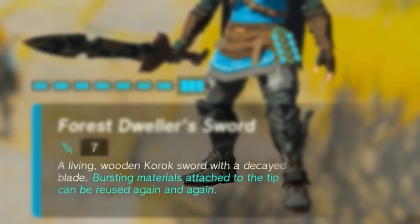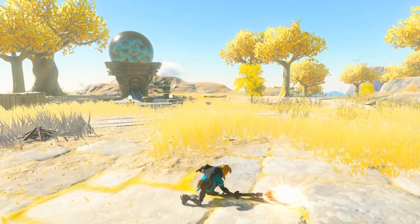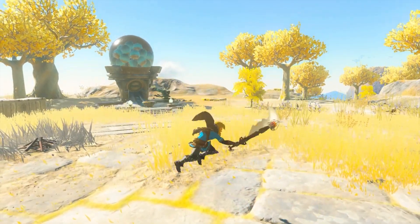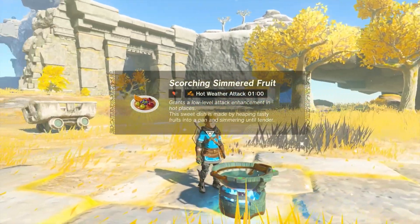Side note: any single-use plant item will have infinite uses for forest dweller weapons until they break, so make sure to have one on you in case you need it. Firefruit cooks into scorched simmered fruit, giving a boost to attack damage when Link is overheated.